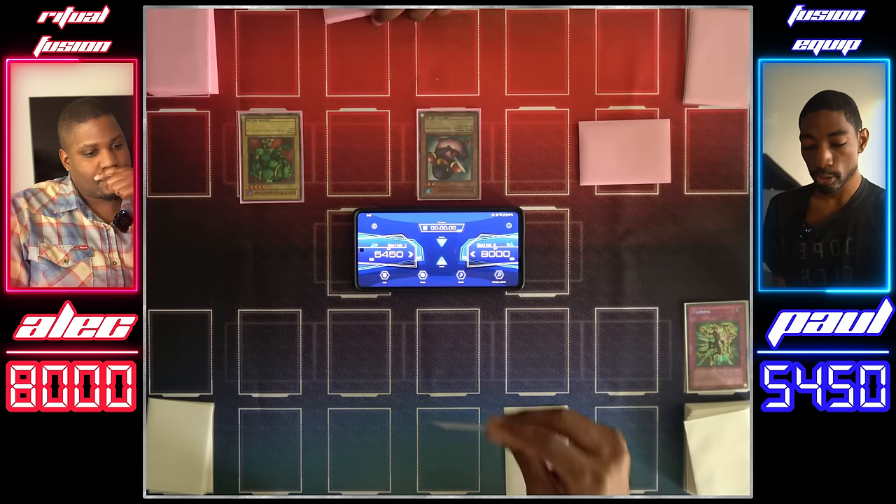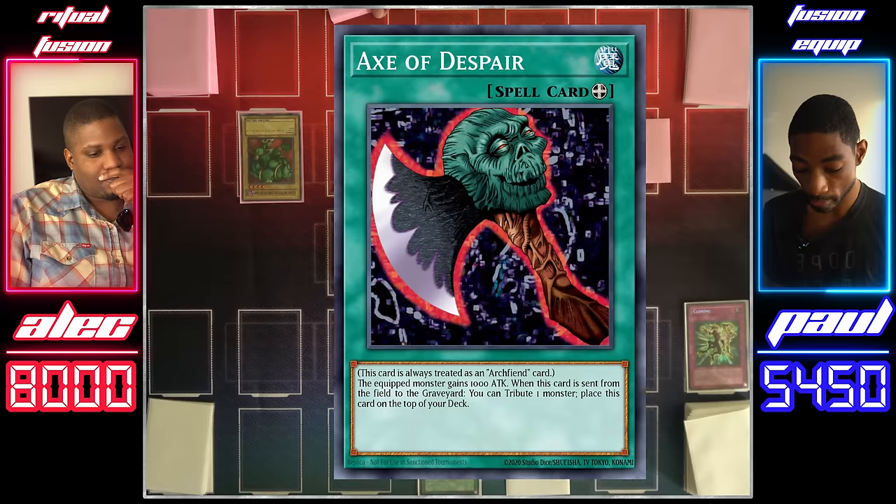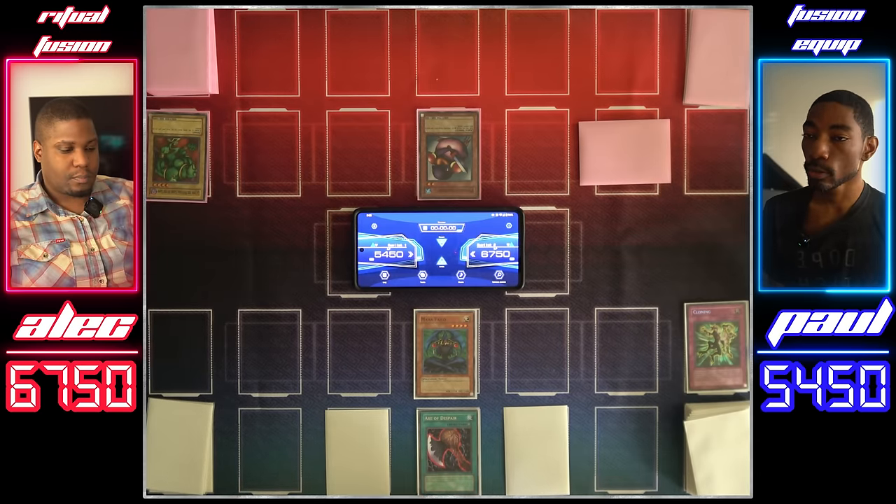I'll draw. In that case, I'm going to normal summon my Maha Velo and equip it with the Axe of Despair. We'll attack La Jin. Goodbye, La Jin. We're going to set one card face down and end our turn.